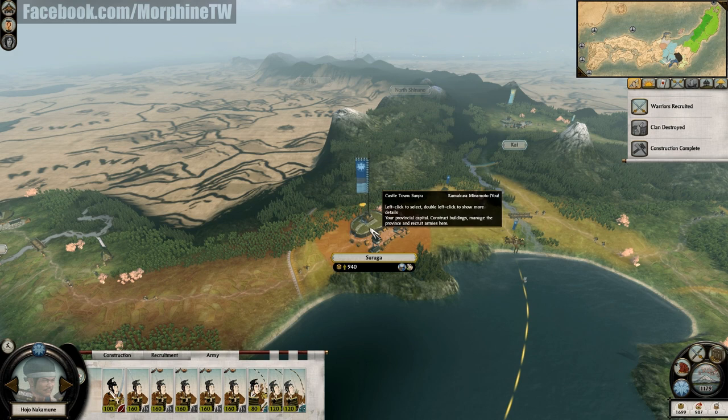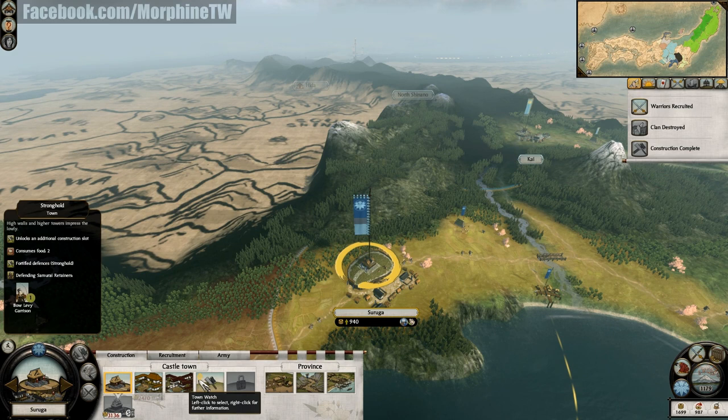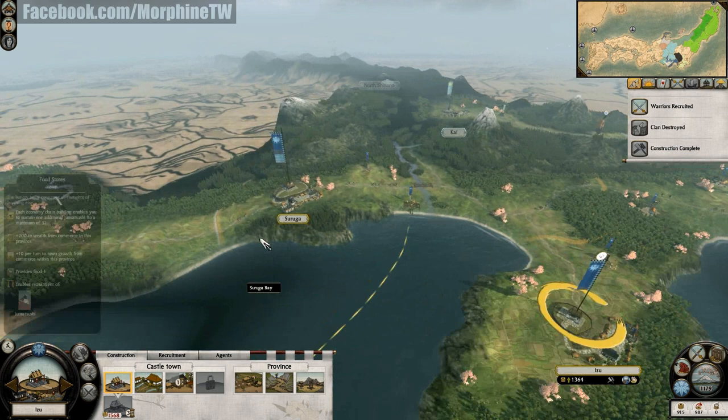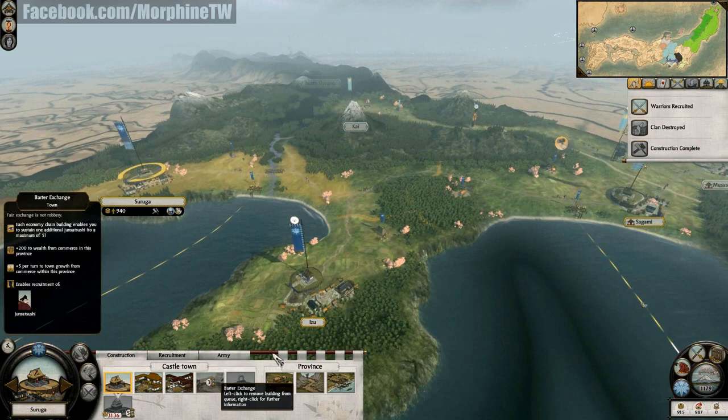The stronghold in Suruga province is complete — it's a very important defensive building. Let's see what I can build here — I will build a barter exchange. It's something like a market in Shogun 2, but besides wealth and growth and one extra agent you can get later, you can also upgrade it into a food storage that provides one extra food, so it's a really good economic building. I need more Junta Tsushi agents.